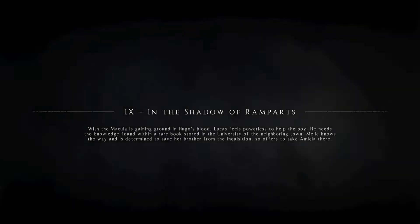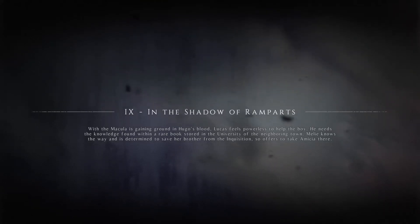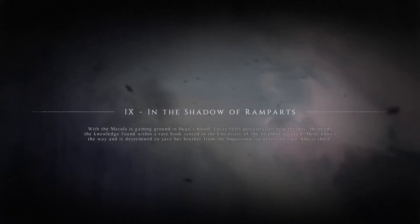Hello everybody, it's the Gaming Dad here and we are continuing A Plague Tale Innocence. We are going to be doing Chapter 9, In the Shadow of Ramparts. With the macula gaining ground in Hugo's blood, Lucas feels powerless to help the boy. He needs the knowledge found in a rare book stored in the University of the neighbouring town. Melly knows the way and offers to take Amicia there. We've got about 4 achievements and 5 collectibles altogether: 1 gift, 2 curiosity, 1 herb and an alchemist cart. If you can please like this video, subscribe to my channel and hit the bell notification to keep yourself updated.